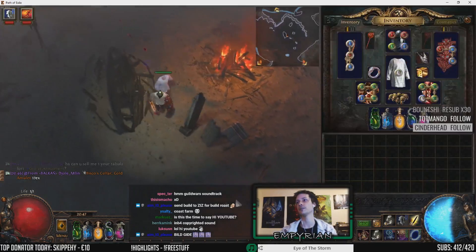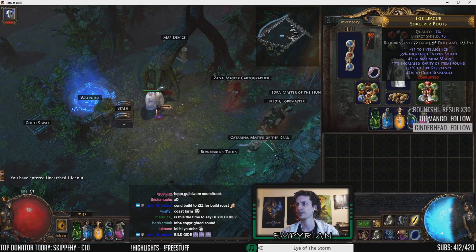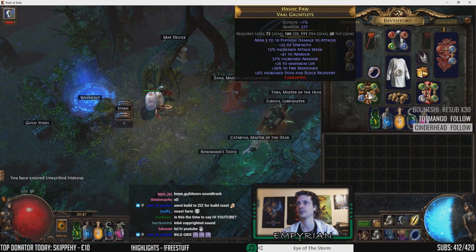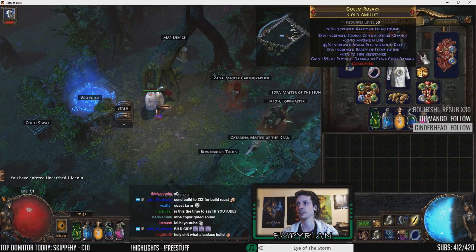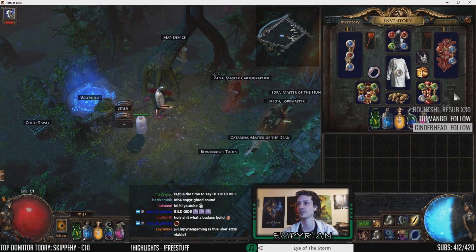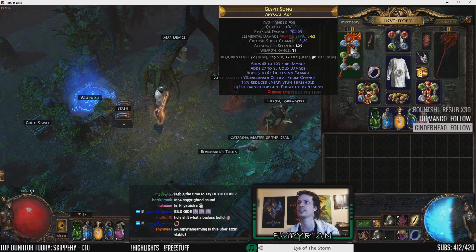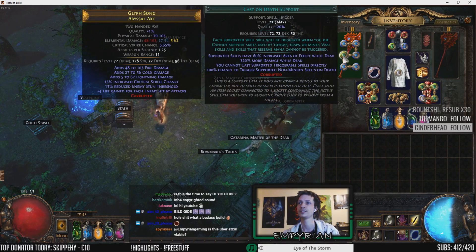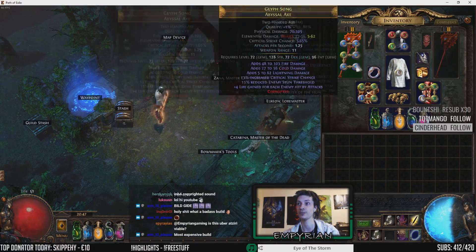I'm gonna go through my item choices. The easy items: of course we have the Bricked Headhunter, the Bricked Skyforth, with the Bricked Acuity. There's not much to explain here. We have a Bricked-shaped Bisco, and those are like the baseline items for the build. On our offhand we have a 6-link Bricked Nagamo Axe, with level 21 Cast on Death, supported by 5 level 4 Enlightenment gems.